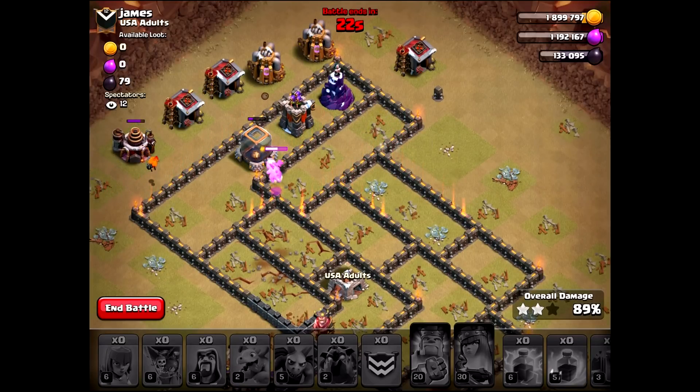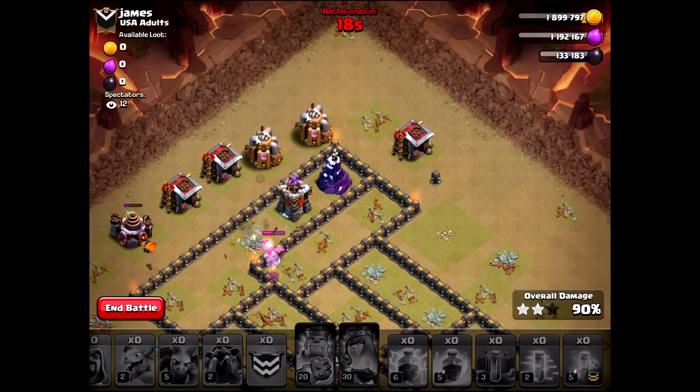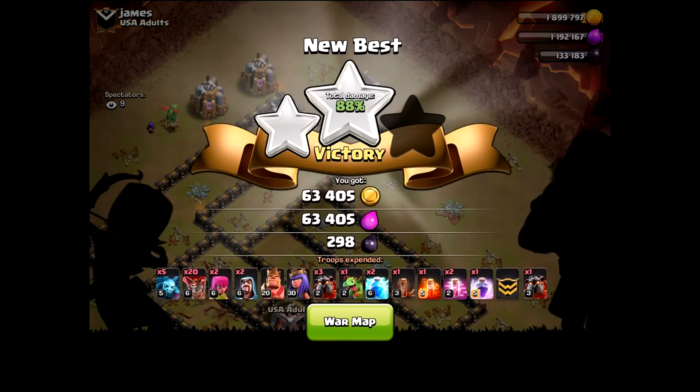That's disheartening. There's a small chance with this baby dragon, but I don't know — time alone, man. No time. That's why I brought the baby drag though — I couldn't get the right angle. I was trying to get the right angle with that baby dragon to get in there, but that storage was still up. 95% is like my new thing apparently.